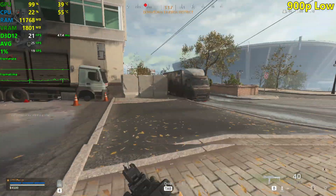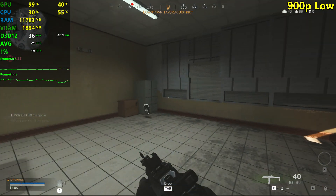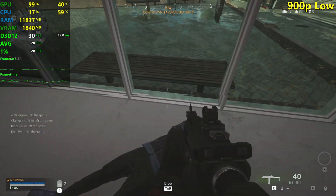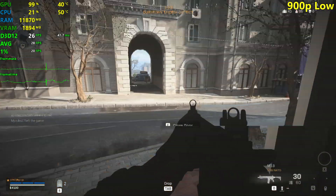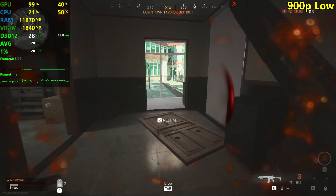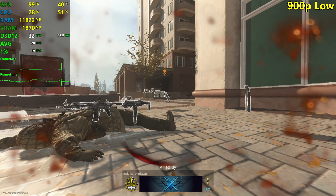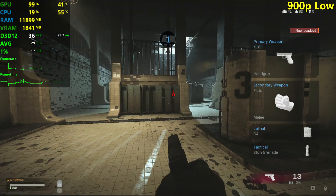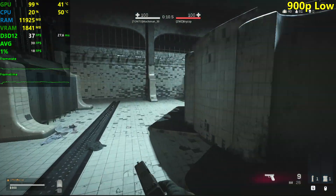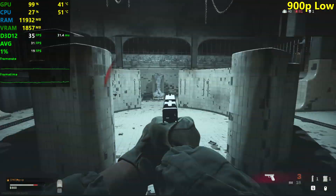If you have the DDR4 version just forget it - give up and upgrade your GPU, because it's not gonna happen in Call of Duty Modern Warfare even on the normal game modes. We pick up an AR - there's two guys - okay we're screwed. We're gonna go to the gulag here. Actually we get 30 plus FPS over here so that's not too bad. We did it - yes, the gulag is ours, we're gonna go back in.